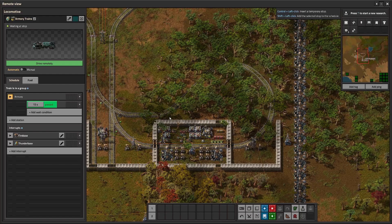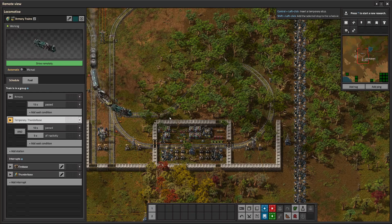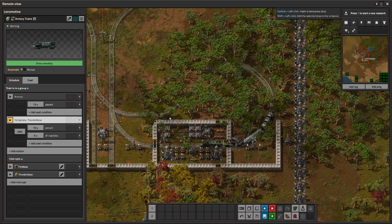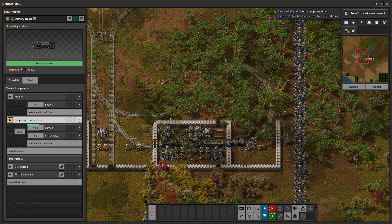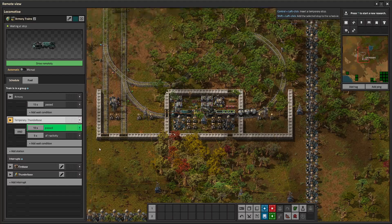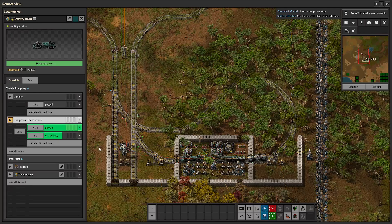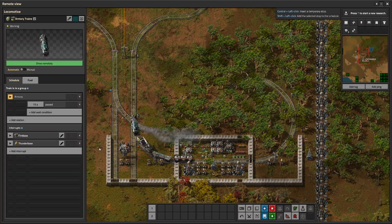The one thing it does affect that you can do something about is the train itself. If you want the train to still help shoot things at low artillery ranges, but once you get to higher ranges you don't want the train stuck at the firebase for three or four minutes — at that range, just drop off the shells, leave, and let the artillery turret take care of it on its own time. What you need to do is get rid of the inactivity timer. This led to the development of a new circuit — we're calling it a delta listener, or a steady state detector.